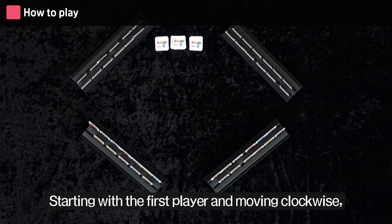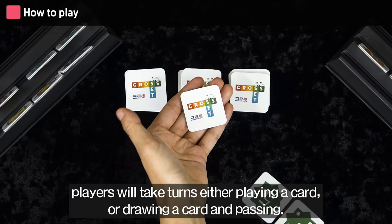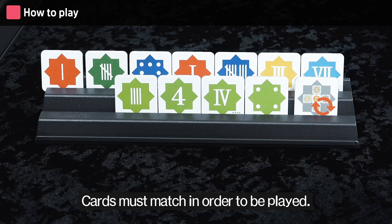You win a game of Cross It by being the first person to play all of your cards. Starting with the first player and moving clockwise, players will take turns either playing a card or drawing a card and passing.